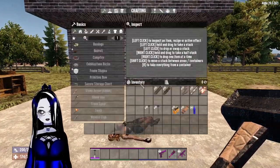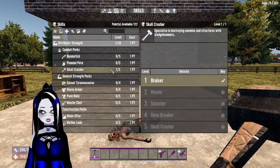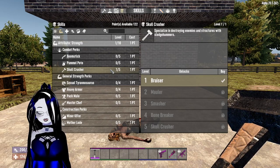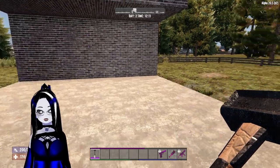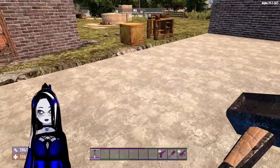With barely any points — I'll show you my points. Right here, I got one point into Skull Crusher. And Skull Crusher is the skill that you need for this hammer, and I think that did a pretty good job.